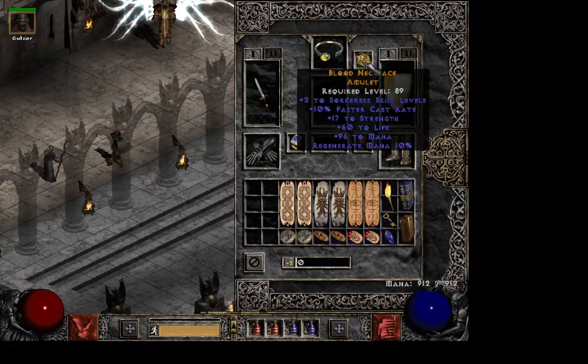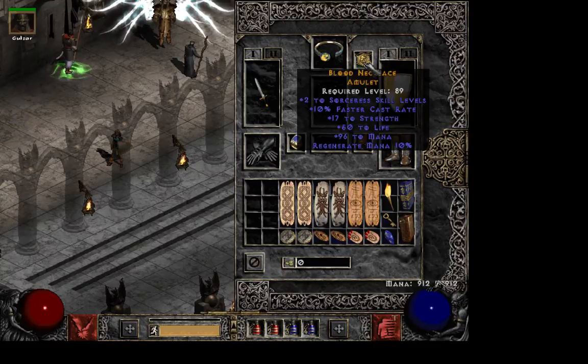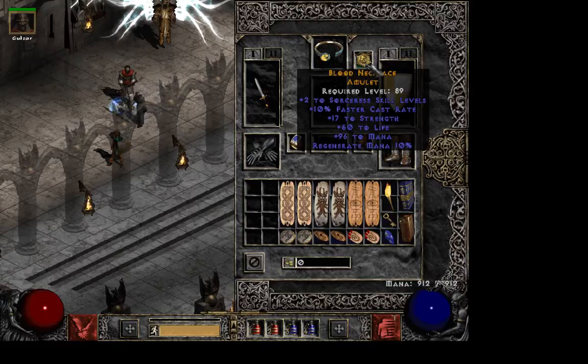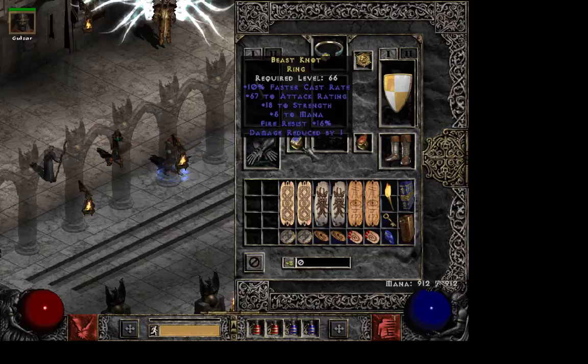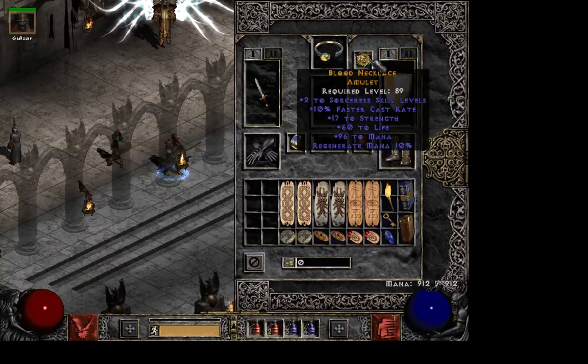Now for my amulet — I gave away a grail Nightwing's Veil that I showed in another uploaded video in exchange for this amulet. This one is almost grail. The only things that could make it better would be 20% faster cast rate or all resist. So this is essentially a grail amulet — probably one of the best items I have on my entire account, and I'm very happy about it. If it had 20% faster cast rate I could have used another Stone of Jordan ring or a HotU, but that's just the way it goes.